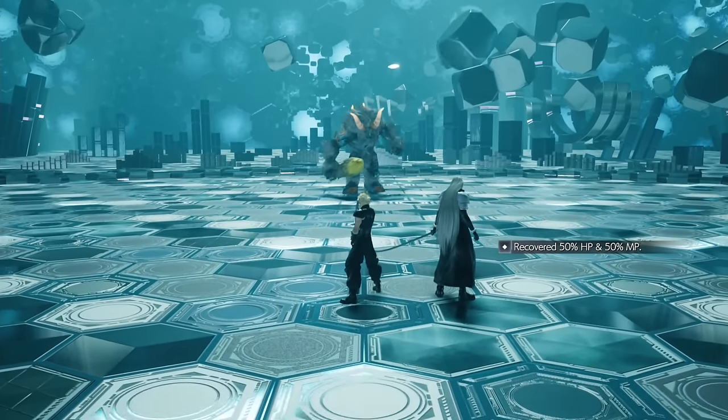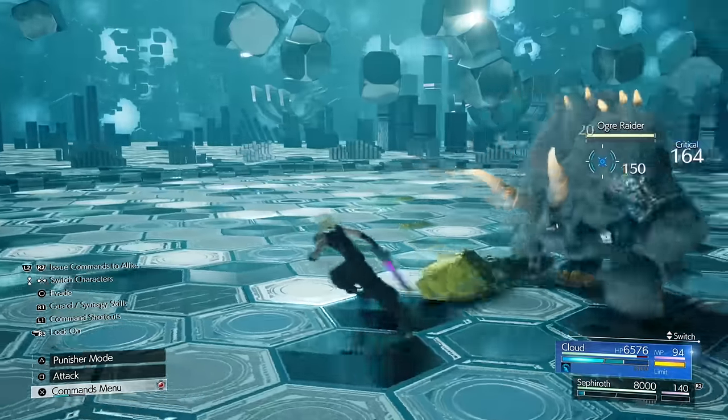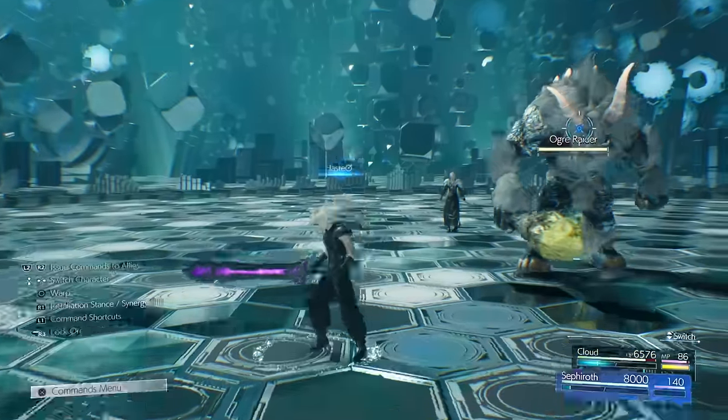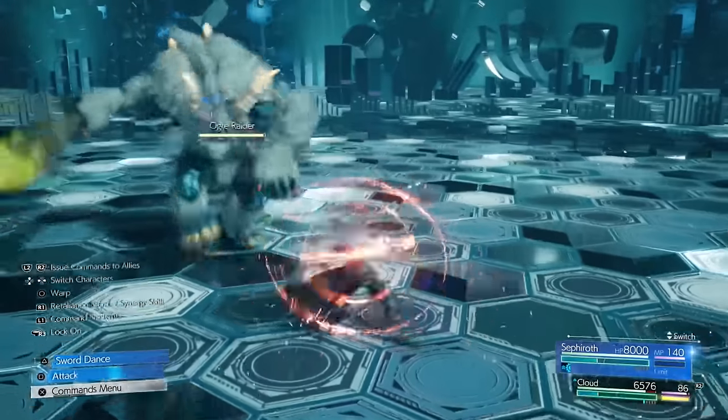Onto the next enemy — this is a fairly easy one, just a big ogre. I'm pretty sure it's weak to fire like most of these things are. You can parry a lot of the attacks and just lay into him — that's literally the only thing I can say, because he doesn't have any shields like Titan does. He's just a big beefcake.